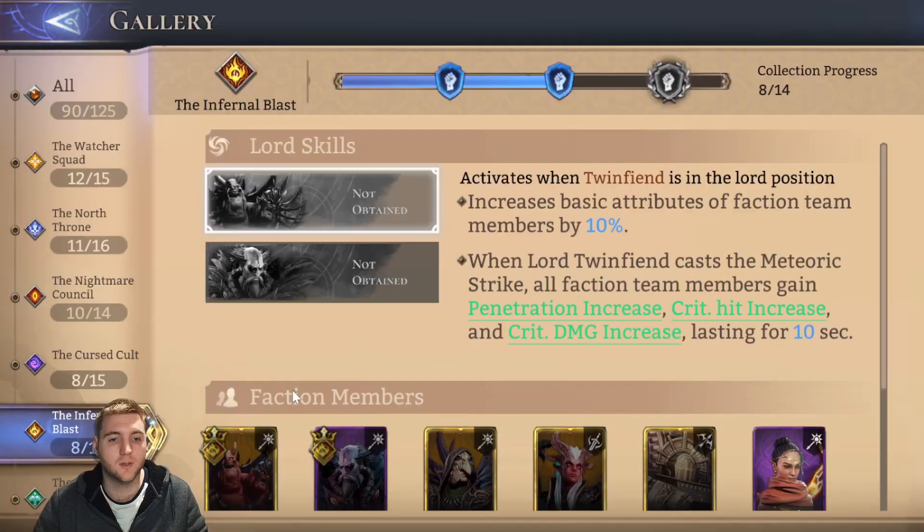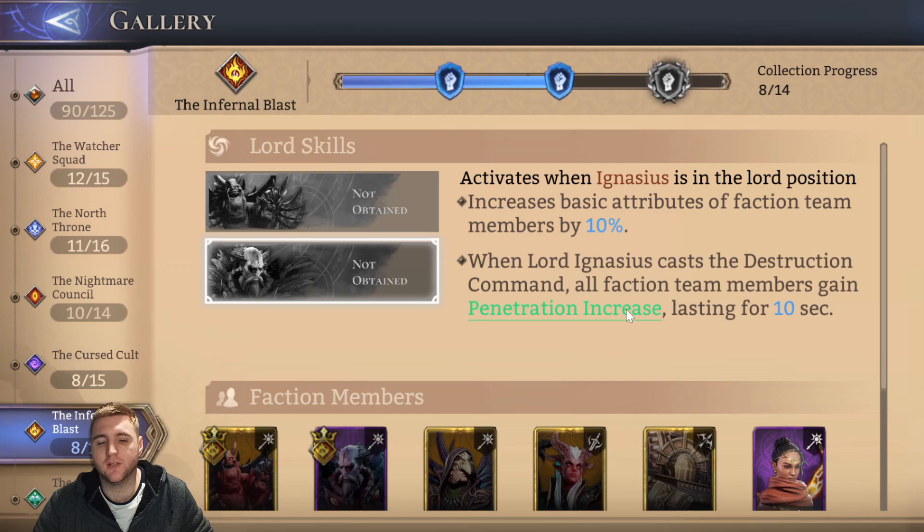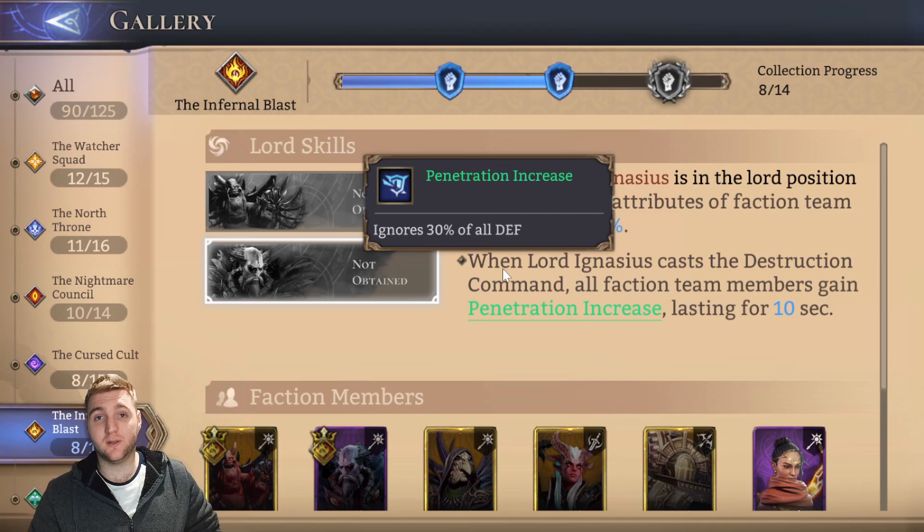The Infernal faction is so good because the Twin Fiend Lord casts Meteorite Strike, granting all faction team members penetration increase, crit hit increase, and crit damage increase for 10 seconds. With Ignatius, you don't gain crit damage or crit rate, but you still get the penetration increase — which is probably where most of the damage comes from anyway. This allows you to ignore 30% of the boss's defense, which is a huge damage increase. For most endgame teams, having 100% crit rate is already achieved, so penetration is the key benefit.